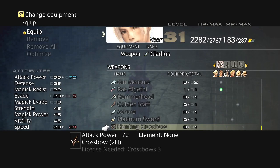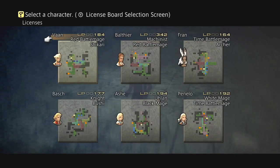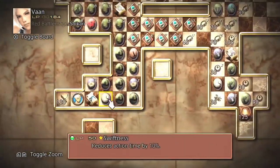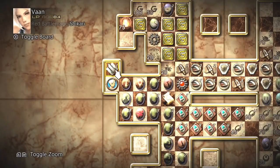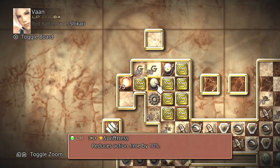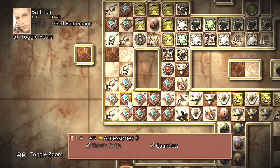What is the Asura? Oh, it's a Ninja Sword! On hit, it inflicts blind. Vaan does not have the license for that, but Shikaris can use Ninja Swords. I don't know if I'm going to use a Ninja Sword, but it's good to have the license for it — it just means I'd have to give up a shield, which is kind of worrying.